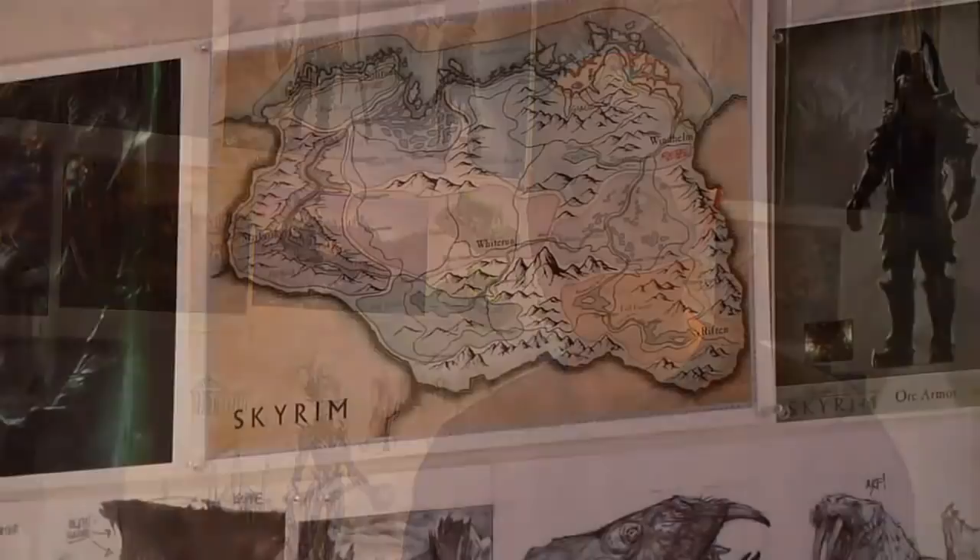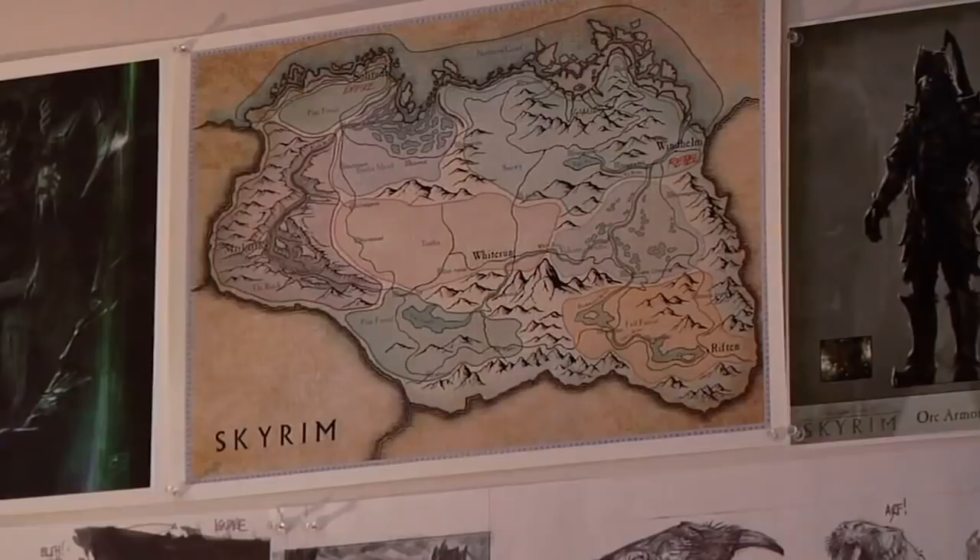With Skyrim we've come up with something we sort of internally call 'epic reality.' What that means to us is dramatic views wherever you go. With every landscape region in the game we try to make it look amazing and unique. The landscape overall is something that we're pushing to get you that sense of epic reality, where you really are amazed at the world you're walking through.